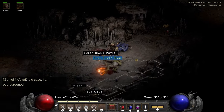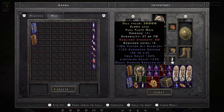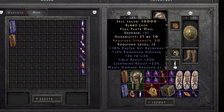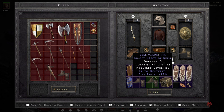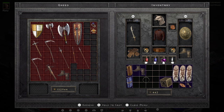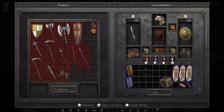In the Underground Passage a rare Full Plate Mail drops with 26 life, 20 cold resist and 23 lightning resist. As far as rare armors go this thing is amazing. I personally don't want it, but Flavie is going to love this when she hits the strength requirement. Gambling at Gheed's nets me an upgrade to my boots — nothing too special, but dual resists are better than the magic find pair I was wearing.